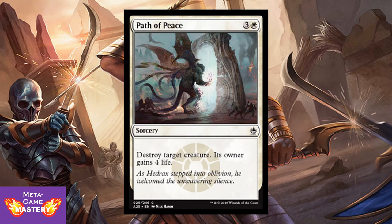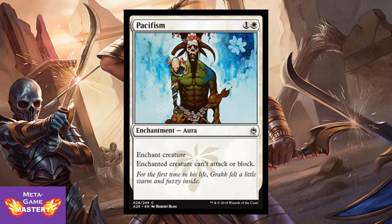Path of Peace is strictly worse than Swords to Plowshares. It's 4 CMC, 3 colorless and white sorcery — destroy target creature, its owner gains 4 life. So it plays into a life gain theme and is fine additional removal in white at the common slot, so you won't necessarily regret it. But Pacifism is just better. Pacifism is amazing in limited, and I love that watermark. It's 2 CMC, 1 colorless and white — enchant creature, enchanted creature can't attack or block. All-star in limited — pick these up as soon as you see them, first pickable in some packs.